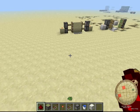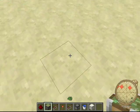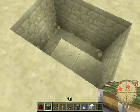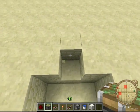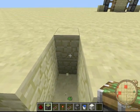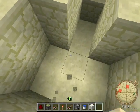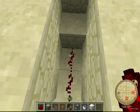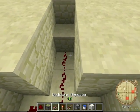We'll go ahead and just make it here. As you remember, you go two wide and three long, two deep, then come to the middle of the three-wide section and go over two and two deep. Then go over one and one deep, and do the same thing on the other side. Then you want to fill the floor with redstone.